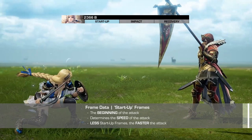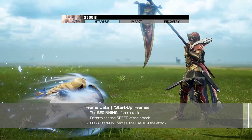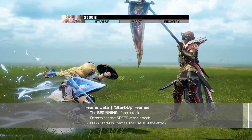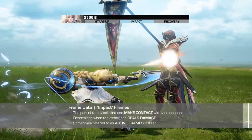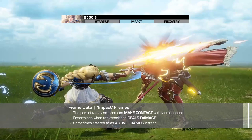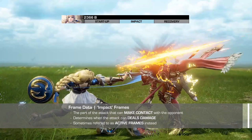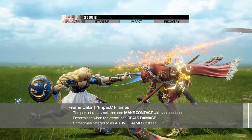The start-up phase is best described as the beginning or wind-up part of an attack. Start-up frames determine the speed of the attack, so attacks with a shorter start-up will come out faster than attacks with a longer start-up. The impact phase, sometimes referred to as the active phase, is when the attacker can make contact with their opponent. Generally, you'll want longer impact frames, as this allows the attack more opportunity to deal damage.